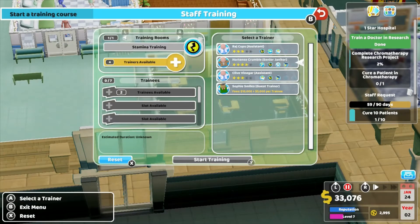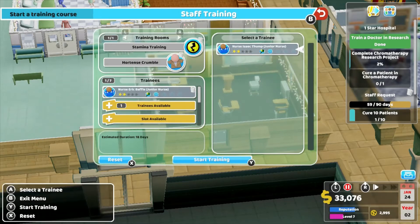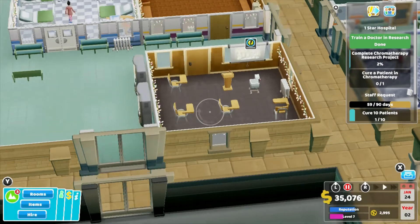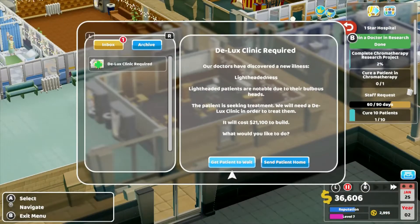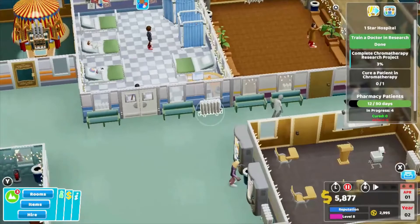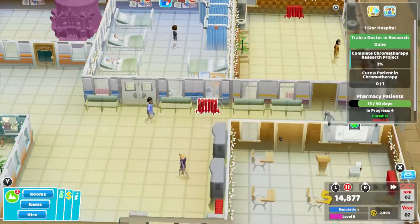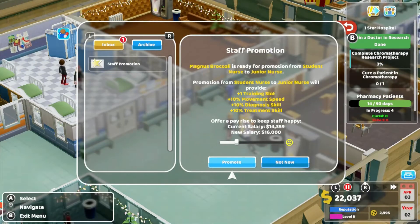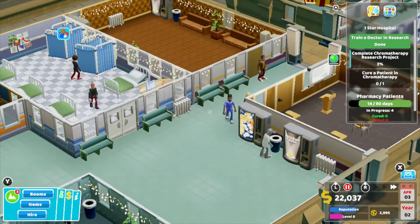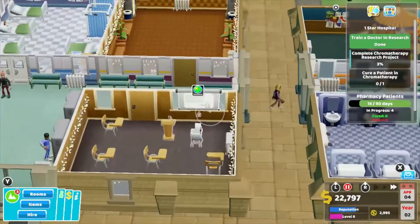When you get to the third hospital, which is where I am now, there is an added benefit of staff training and research. You can build training rooms, and as your staff become more experienced they have training slots, which means different members of staff can train and share their skills with each other so that they become more efficient workers and learn new skills.